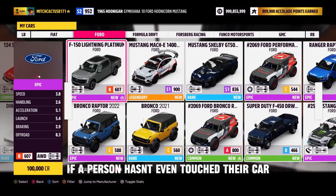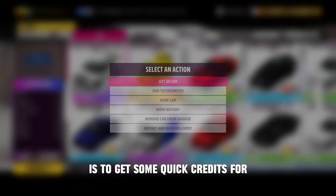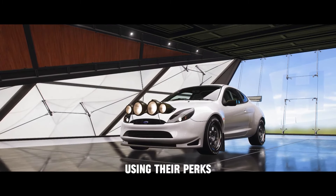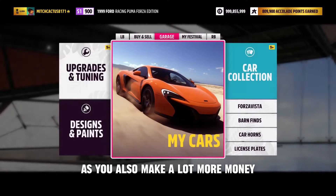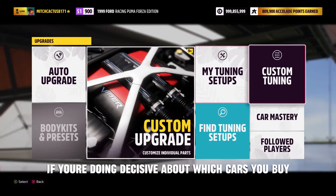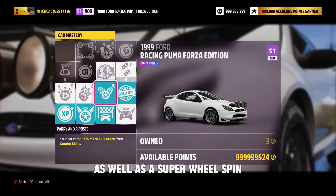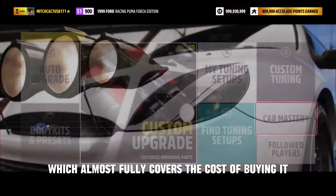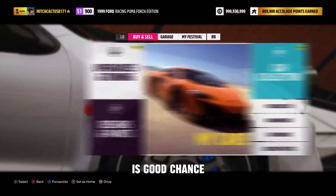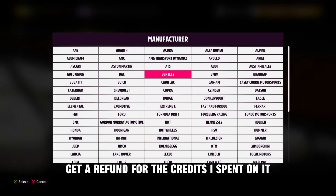If a person hasn't even touched their car, there's a good chance they don't really care about the car itself — the reason for selling is to get some quick credits to clear out their garage without using the perks. That's very important for the longevity of this method, as you'll make a lot more money by being decisive about which cars you buy. This car has one wheel spin, a super wheel spin, and 75,000 credits, which almost fully covers the cost of buying it — and you could even resell it to potentially get a full refund.